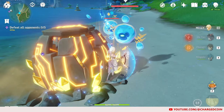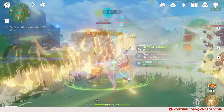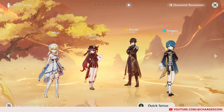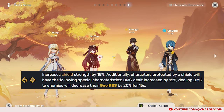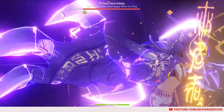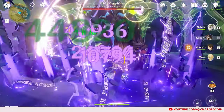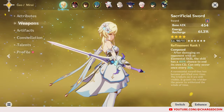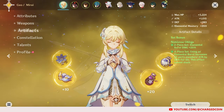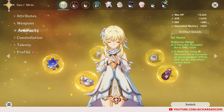For the Geo Traveler, although she can deal some damage with her skill and burst, I recommend going for a Support Build. Pairing her with another Geo character that can provide shields, such as Zhongli and Noelle, can give Geo Resonance, which will increase the damage done by your DPS characters when protected by a shield. For weapon, I am using the Sacrificial Sword so she can get her burst back up faster, and the Noblesse Oblige Artifact set to provide an attack buff to party members after using her Elemental Burst.